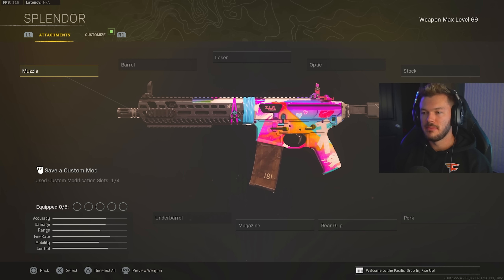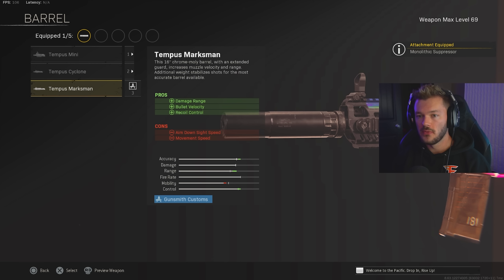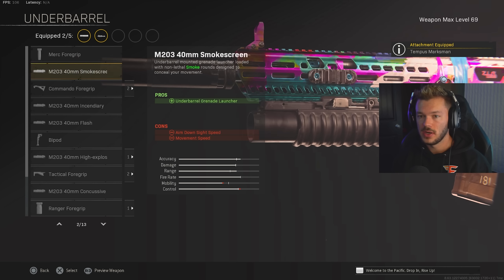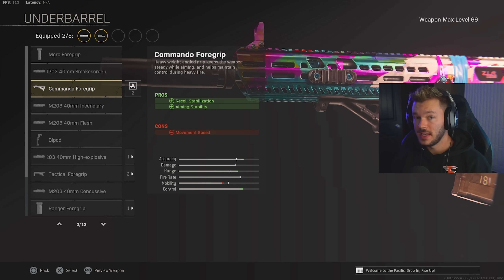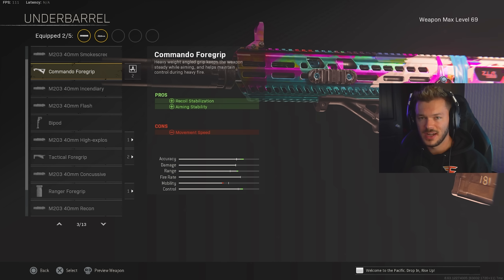In the spirit of keeping a Modern Warfare AR in our top five, we're going to go for the M13 — a lot of people ask if it's still good, and of course it is. I was frying with it and have gameplay coming up to showcase that. Muzzle: Mono Suppressor for sound suppression and damage range. Barrel: we've got to go for the Tempest Marksman — this is the way to make this gun as effective as possible. There's no reason to run anything else if you're using it as an actual AR. Don't try to convert it to an SMG or hybrid — there are so many better options at those ranges. Underbarrel: Commando Foregrip — there's no reason to slow yourself down more than you need to.